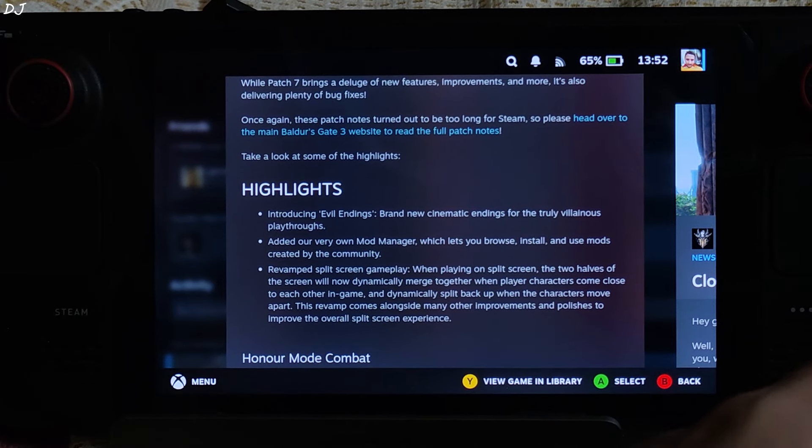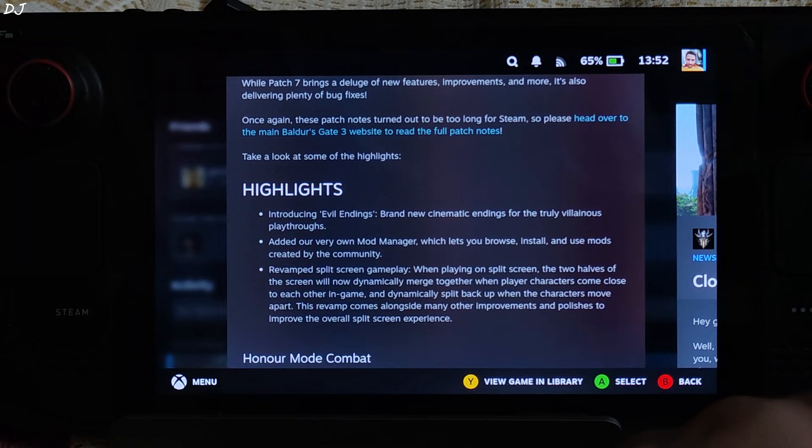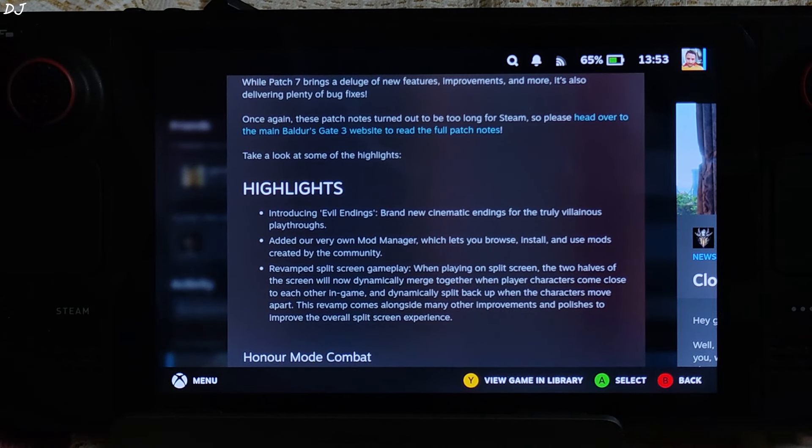Welcome back guys. Baldur's Gate 3 has just received a major update in the form of Patch 7. The size of the patch is around 11GB. In this video, I will be testing the game's third act on my Steam Deck running on SteamOS, and ROG Ally running on Windows 11.